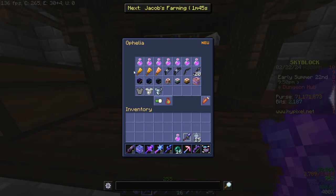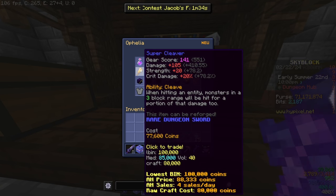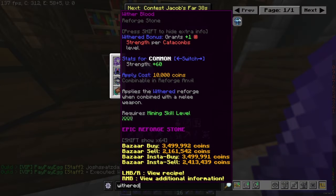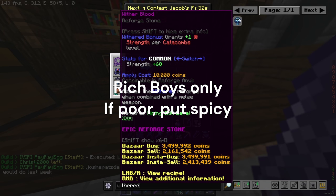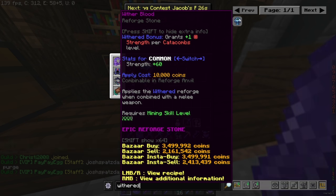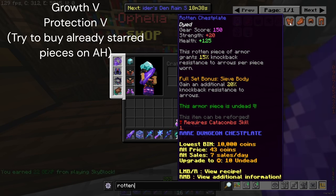For your weapon, you should be using a super cleaver as soon as you get your first completion. Don't worry about gear before the dungeons — after you get your first completion, get the super cleaver, and I will show all the enchants on screen, so please pause and read through them. I recommend putting the withered reforge on it if you can afford it; if you can't, just take any reforge for now. You'll probably need someone else to apply it for you if you don't have mining 30 — pop into my streams. For the start, don't worry too much; just use rotten armor with Growth 5 and Protection 5 on it.